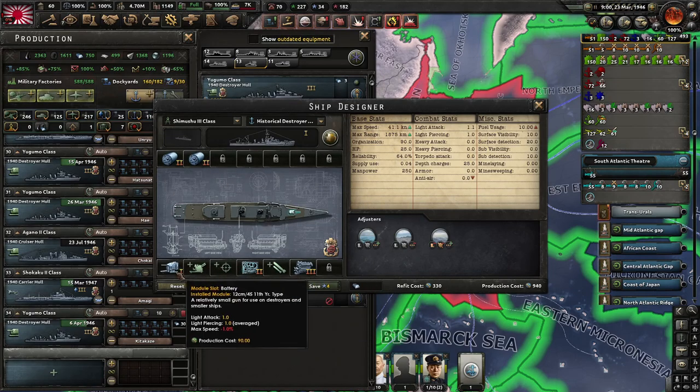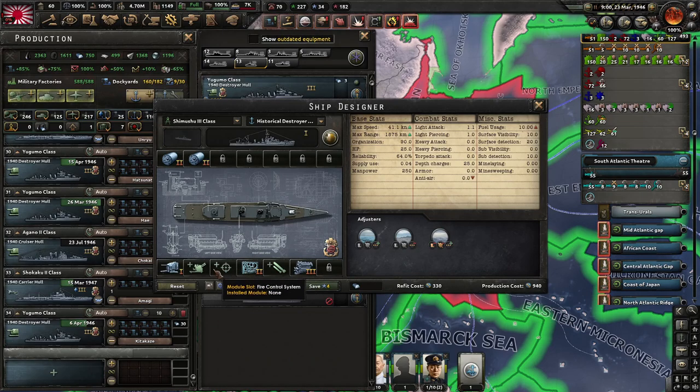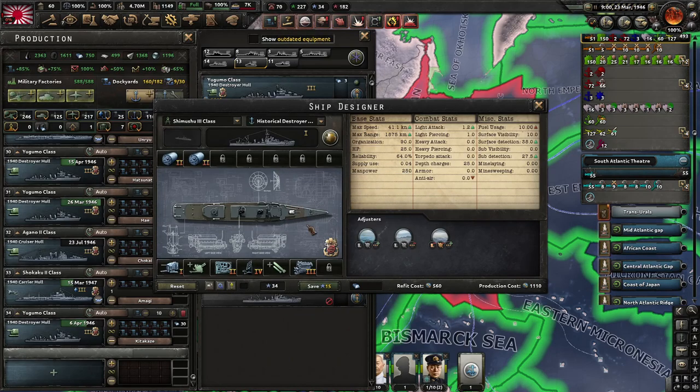I'm not sure why they have AA - I don't think they need AA. They do need to have a gun, so that's something we need to give them. They do have the best sonar. Radar is going to improve sub detection, so we're going to give them radar and sonar to make sure that they can detect submarines even when they're on the surface. That's the Shimushu 3 class.